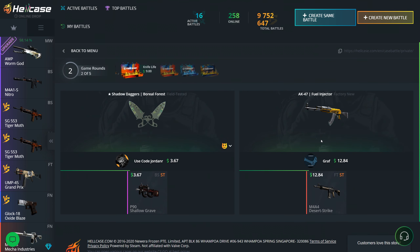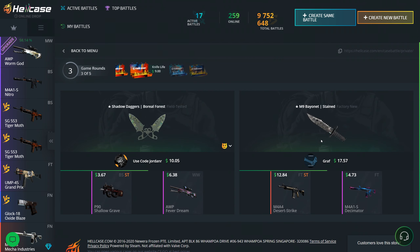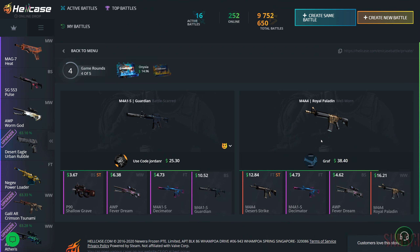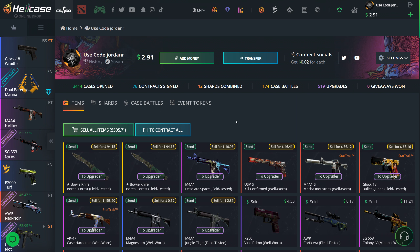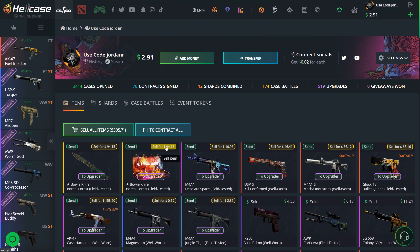Starting off with the Dream Case, the most expensive case at $50, and we get absolutely screwed — that'd be $250, see you later. We need something good on these next two or I am really screwed. That's another L. Mean case needs to give me like a knife or something to bring me back. That is not good. The bonus case — I don't think it can really pay.